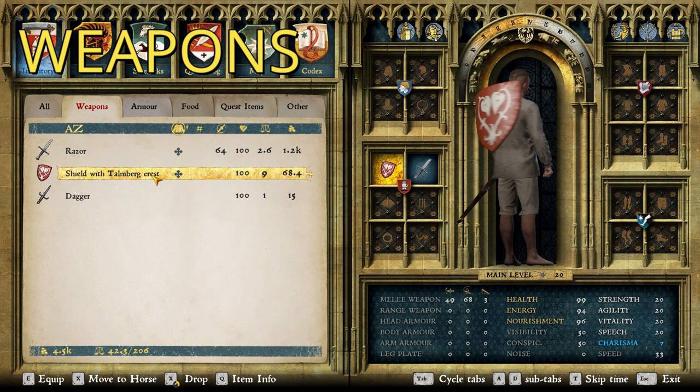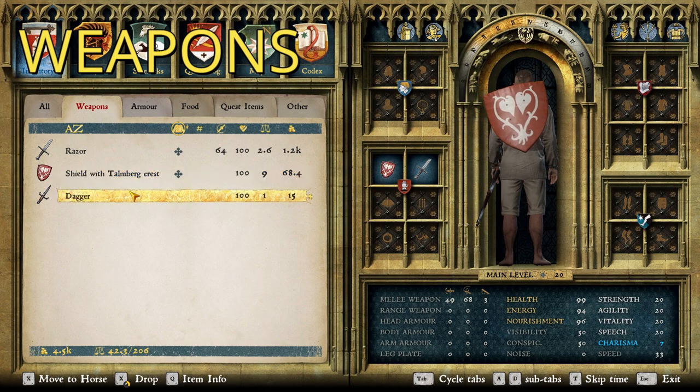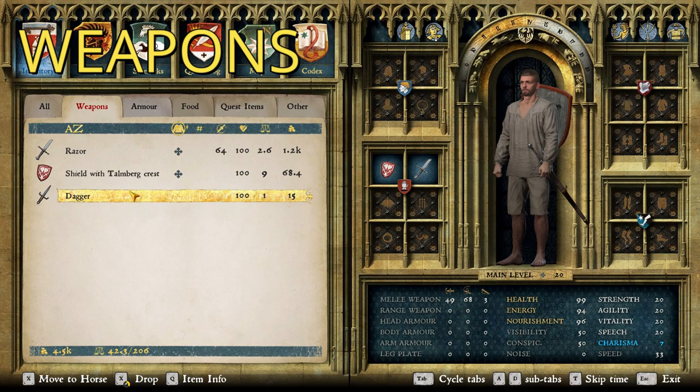Then we have a shield with the Talmberg crest — Sir Divish's personal crest — with the lily plant pattern, which I'm pretty sure is this one. That's the one that was recommended. And then a dagger, because no suit of armor is ever complete without a dagger. So that's the weapons.